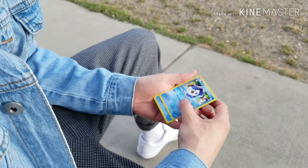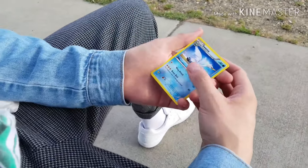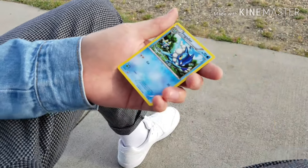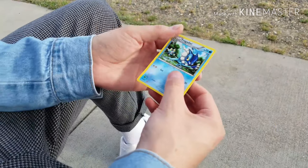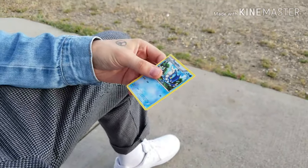We got a Swanna — that's literally just a swan. I don't understand this Pokémon whatsoever, but whatever. And a Frogadier, so that's pretty cool. Alright, that's it for that blister.